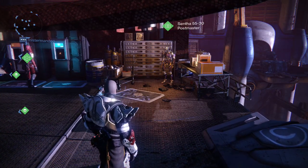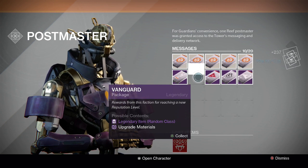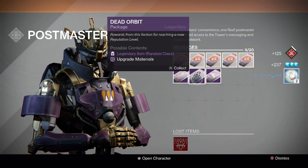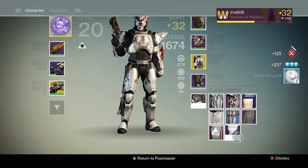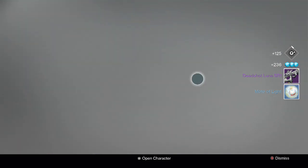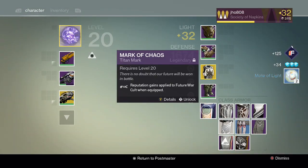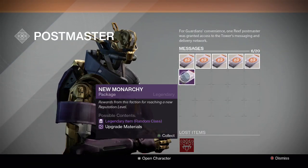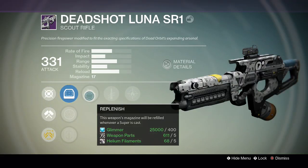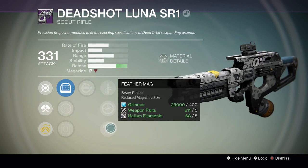So here we go for my Titan, my last character. We're going to open up one of each once again. Starting with Vanguard, we get a Sawtooth Oscillator — I believe that's a Machine Gun — and a Strange Coin. For Crucible, we get two Motes of Light, which is unfortunate. Dead Orbit gives us a Deadshot Luna SR1 — looks like a Scout Rifle — and a Mote of Light. Future War Cult gives us two Motes of Light, and New Monarchy also gives us two Motes of Light. So let's quickly take a look at the guns. Here's my Deadshot Luna — it has Replenish, which refills the magazine whenever a Super is cast, and Firefly. That's a pretty cool new perk.